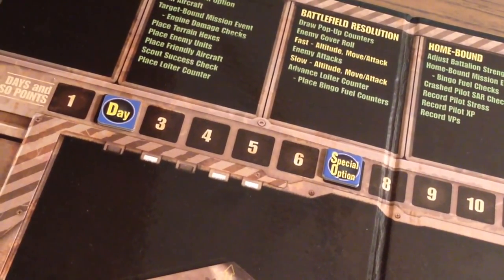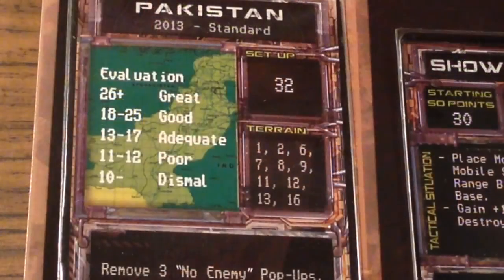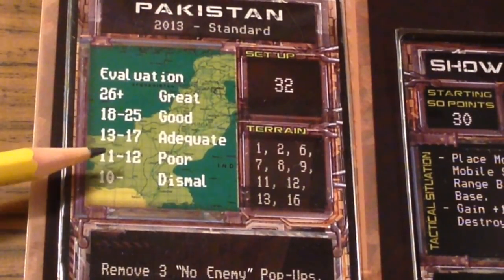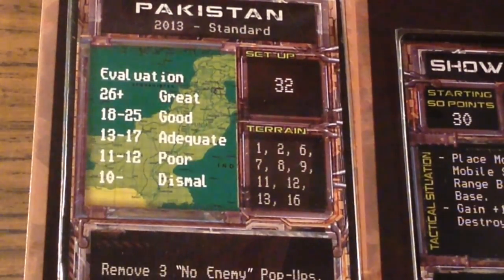That completes a full combat day of operations in Thunderbolt Apache Leader. At the very end of the game, add up all of your victory points for destroyed and halved battalions, compare them to the chart for your selected campaign, and see how you did. Thanks for joining me, everybody. Until next time, happy gaming.